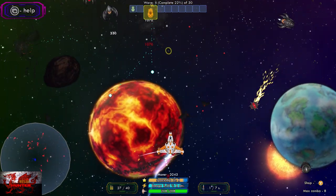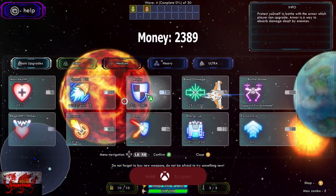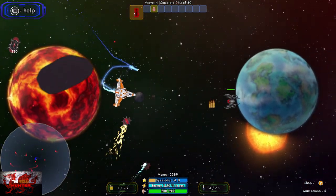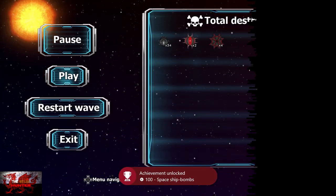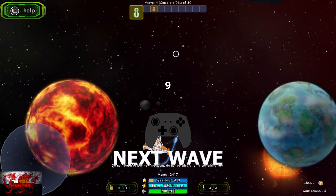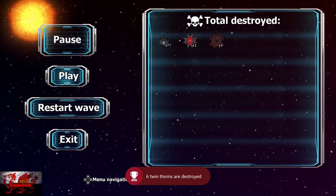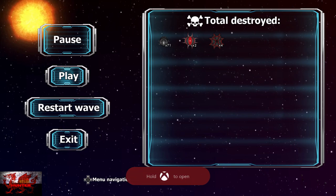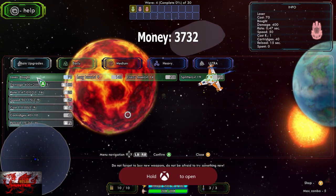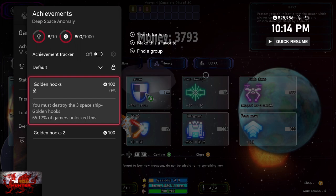Wave 4 is where the twin thorns and spaceship bombs appear. As you can see where it says total destroyed, the red eye with a bunch of spikes — it kind of looks like an angrier, steroided version of Sauron — those are the spaceship bombs, and we need to beat 6 of those. The twin thorns look like things with spikes coming out of them on the right-hand side. We need to kill 6 of those as well. I ended up dying quite a few times on waves 4 and 5 — it sort of just upped the ante. If you're struggling, you can buy the shield, but you only get 8 seconds of shield time and it's not brilliant. I just pretty much go all out on the offensive.